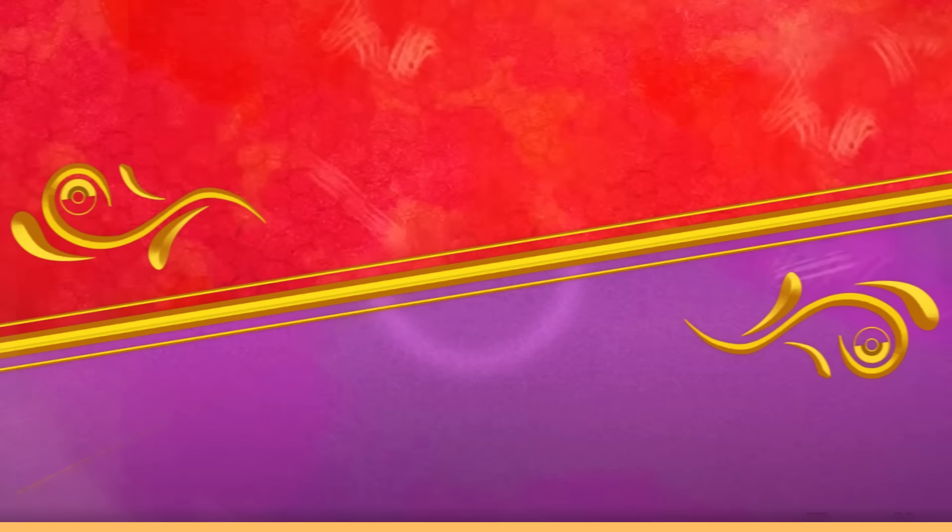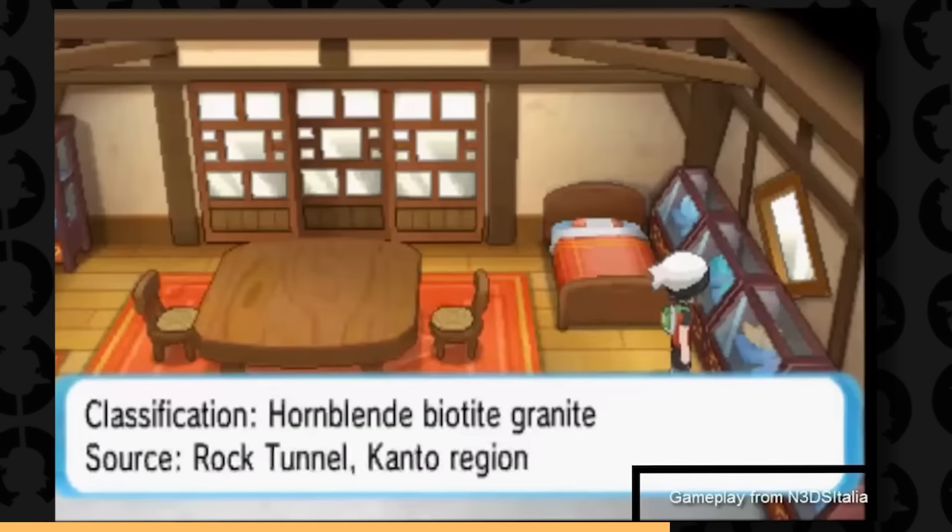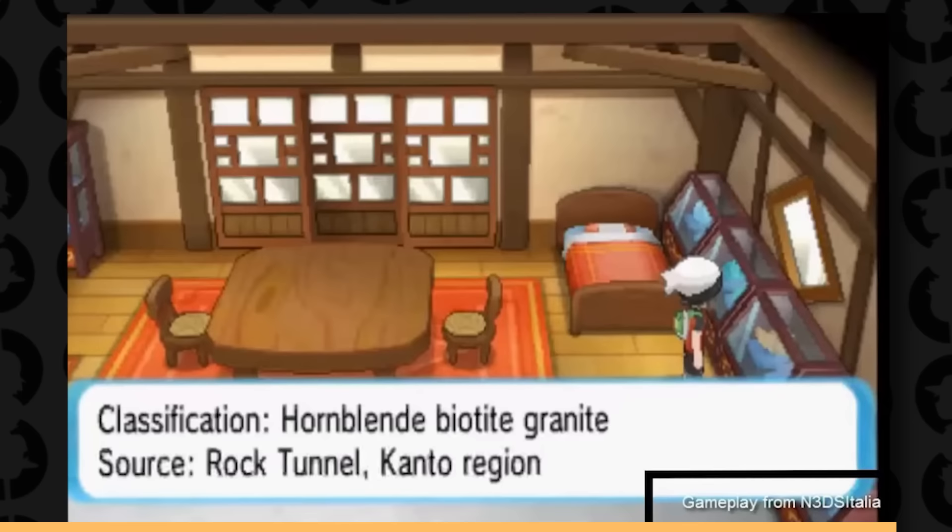We already talked about Steven Stone, but did you know that if you go into Steven's house and into one of the rooms, you can find that he has a bunch of rocks from different locations all around the Pokémon world — including rocks from Johto and even Unova. It's a cool little reference to the previous games and the fact that Steven Stone, as a character, is a well-traveled man.